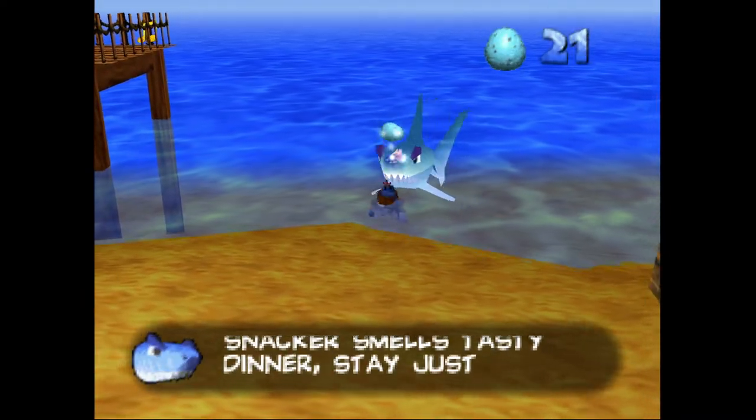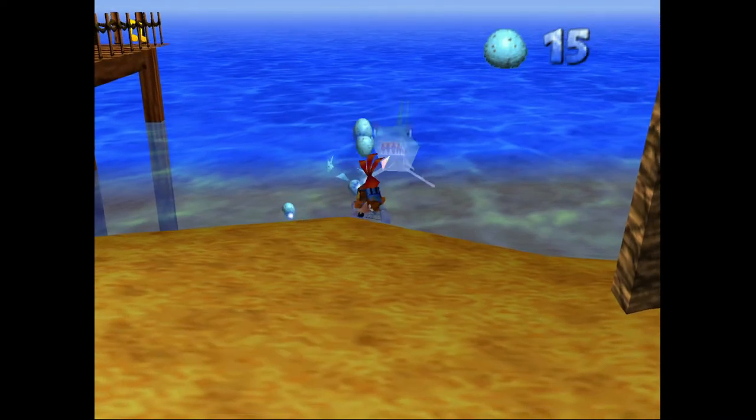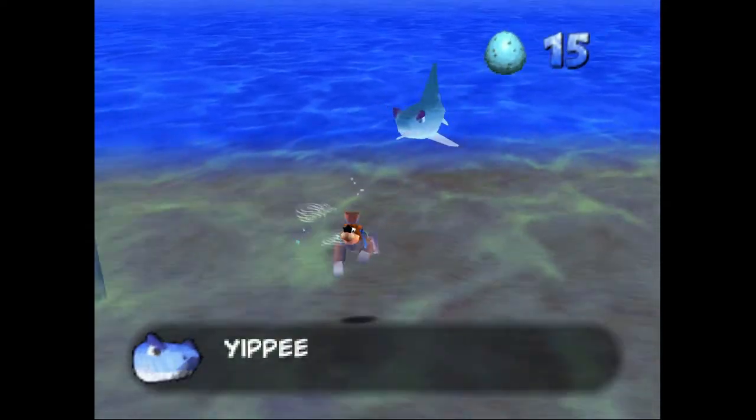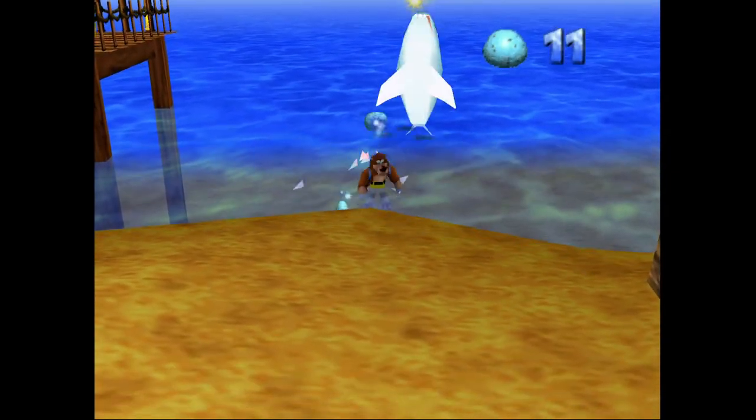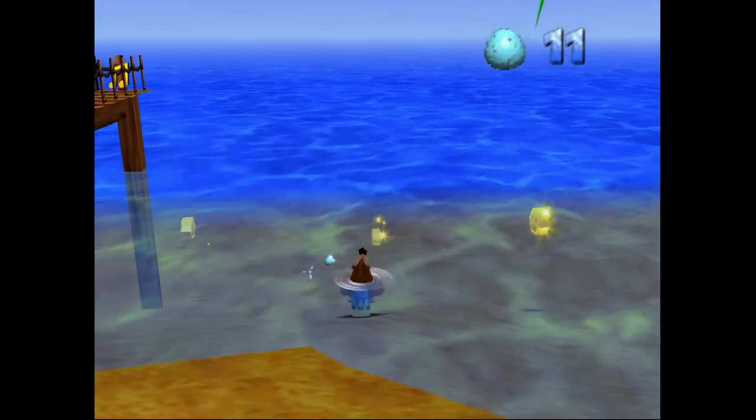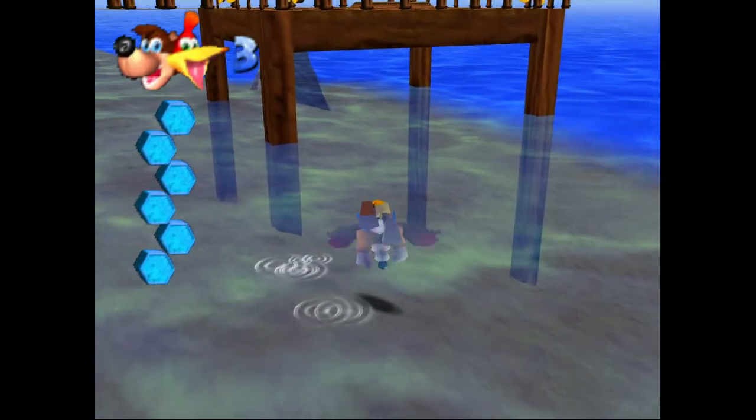The first one is actually right underneath the starting location — it's probably the closest Jinjo relative to a starting point on any level, I think. We touched on this briefly in the Treasure Trove Cove Extra Honeycomb Piece guide video on my channel.